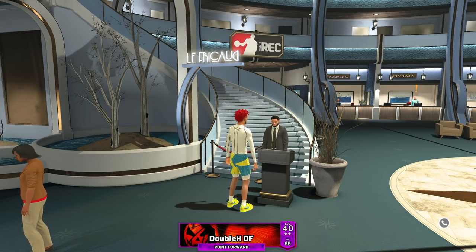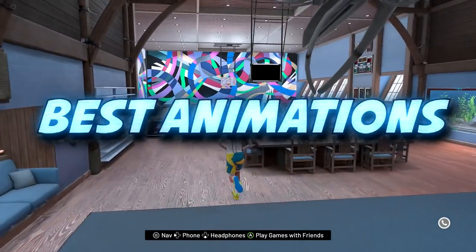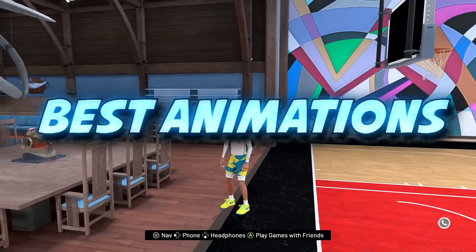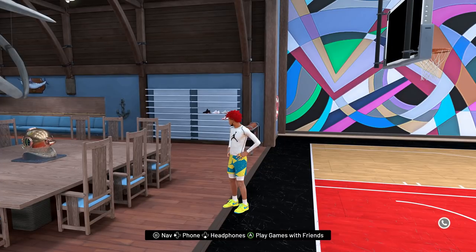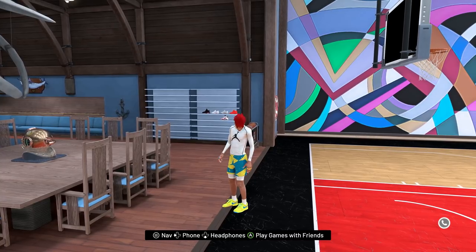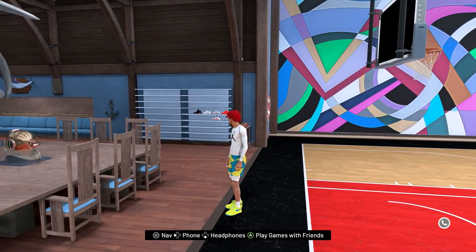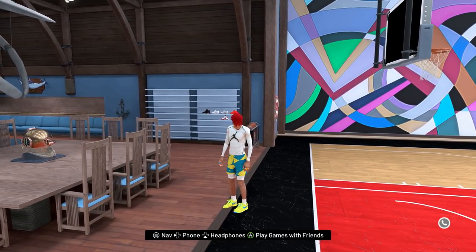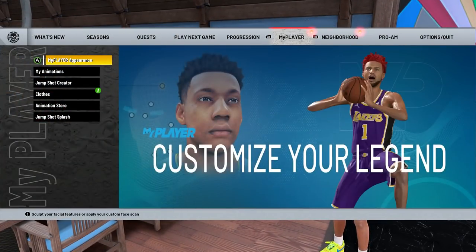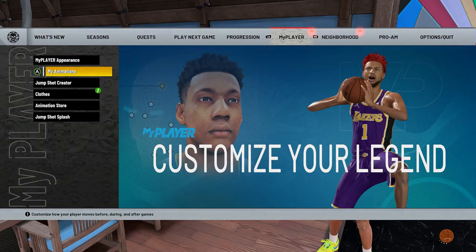Now it's time to get into the MyCourt for the actual dribble tutorial. I'm going to show you the best animations and how to do all the dribble moves in one video — no separate videos. I'll cover the best dribble animations for players taller than 6'4 and shorter than 6'4, because you unlock certain dribble animations based on your ball handling rating and your height.